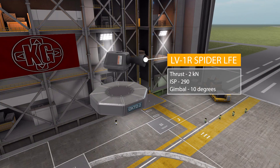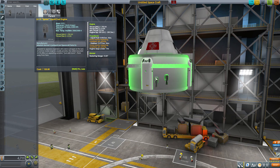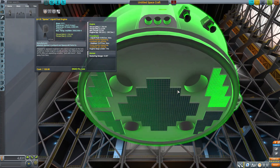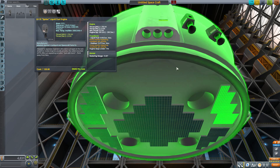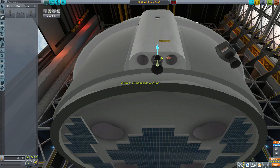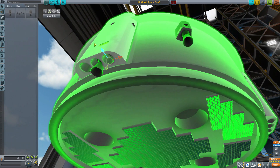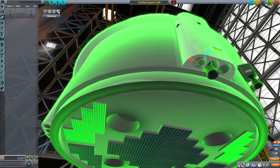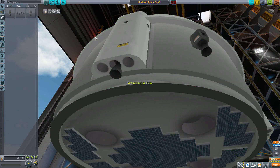The next engine is the LV-1R Spider liquid fuel engine, very similar in look to the previous one but producing a lot less thrust at 2 kilonewtons with an ISP of 290 using liquid fuel and oxidizer, and again with 10 degrees of gimbal. What's fun is that these fit into the tiny little holes on the service module. They are radially attached engines with no attachment node, so you have to place them and use the move tool to fit them in — a bit fiddly, but they sit nicely inside rather than sticking out on the exterior.